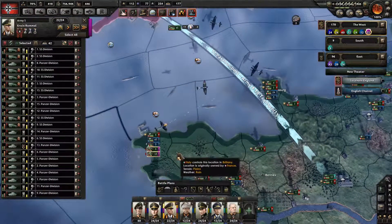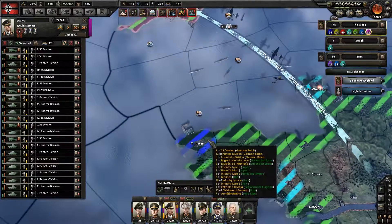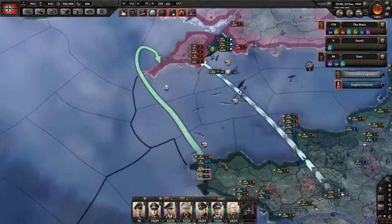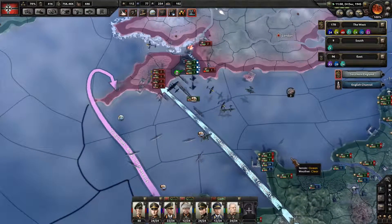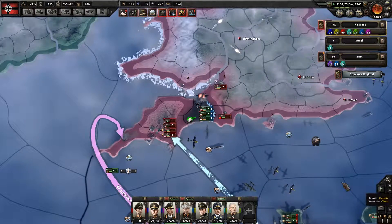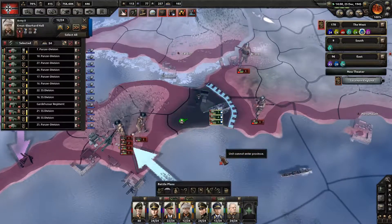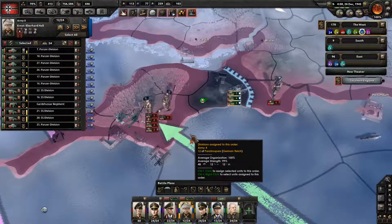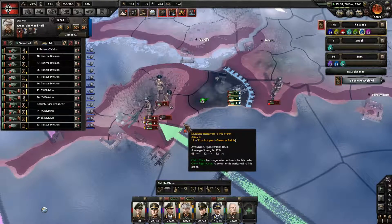I might as well start up naval invasion plans here. Whether or not it will ever happen, we'll have to see. I'm going to go ahead and naval invade there — see if we can manage it. It's going to take a lot of days to get ready. As soon as they stop attacking me, I'll attack them. And maybe the paratroopers will drop in once I attack.